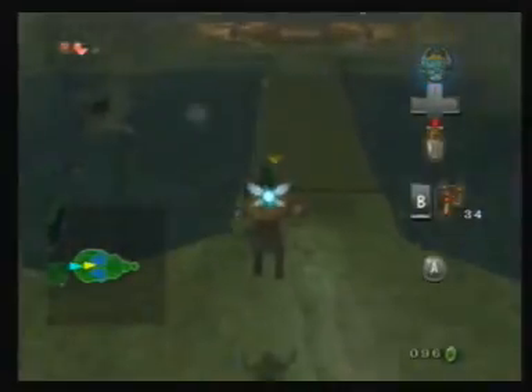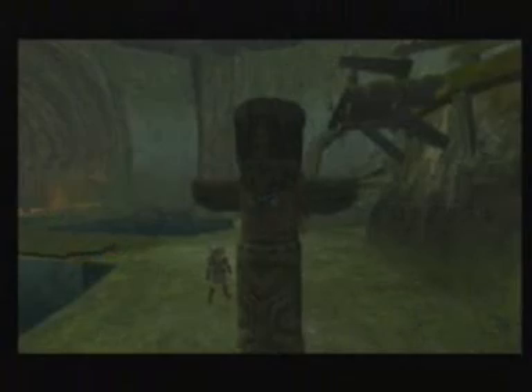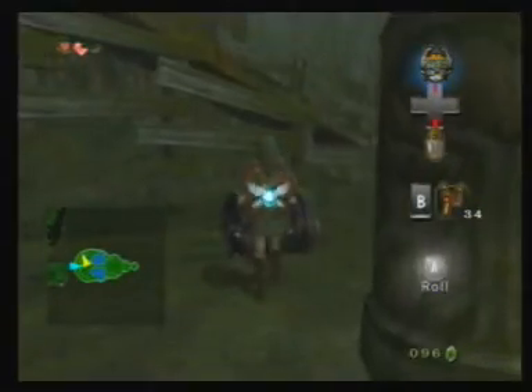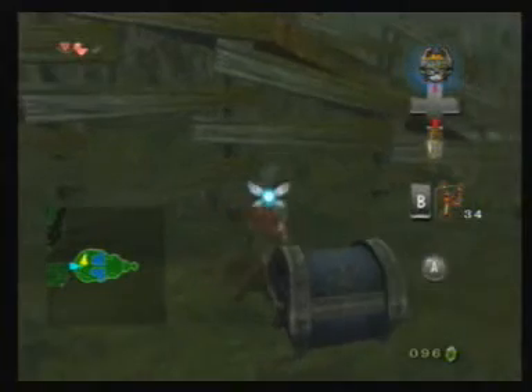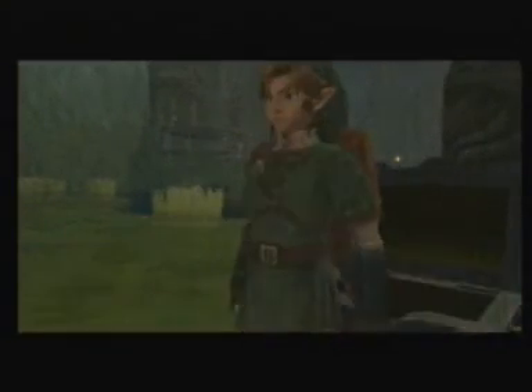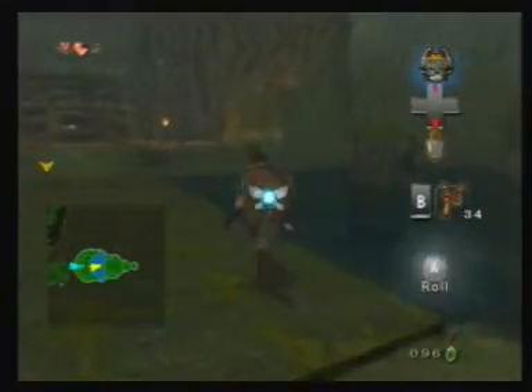Link will play a little animation. Jump down, go over here and roll into the statue thing. You get a treasure chest and you get a key.